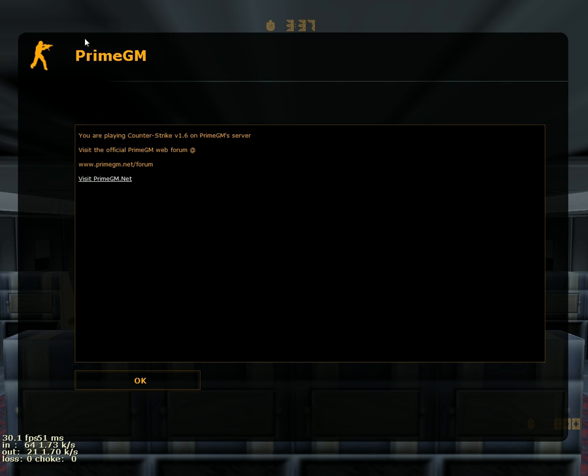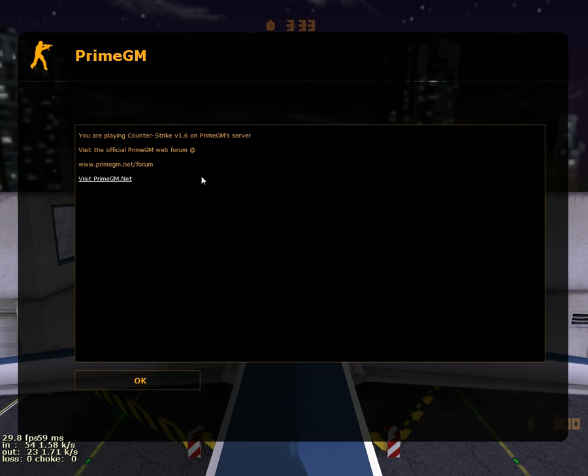The first thing you're going to see is a greeting. Here it says PrimeGM — now you're seeing this message. If you click this, it's going to take you to a forum.